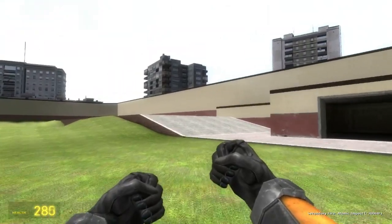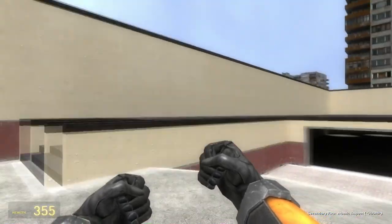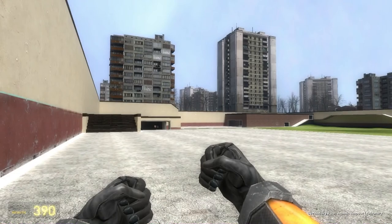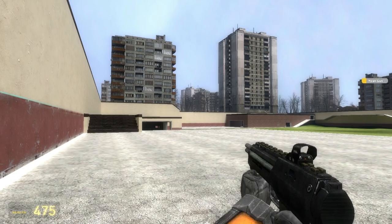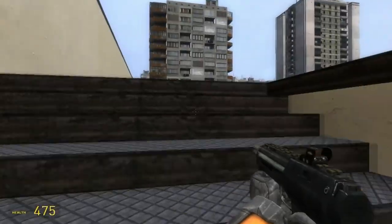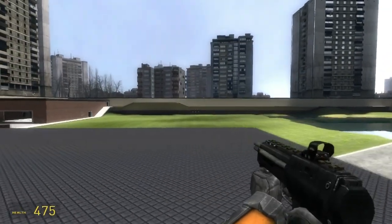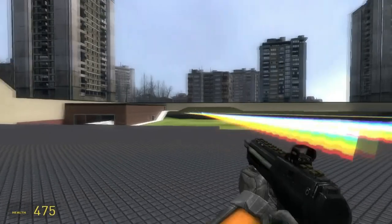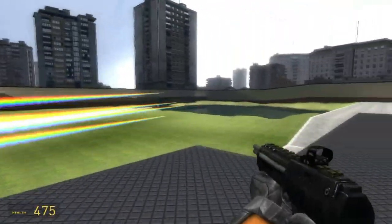Now say you love internet memes and you've always just wanted to shoot them — bit weird, right? Go back to your Toybox and download the Nyan Gun. You might think this is just an ordinary gun, a Half-Life SMG, but not really — you can actually shoot Nyan Cat. Sounds pretty cool.